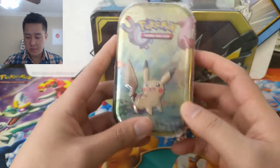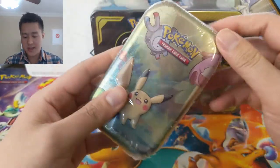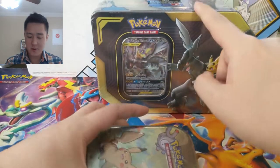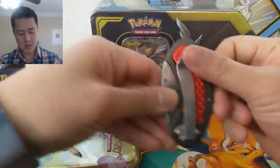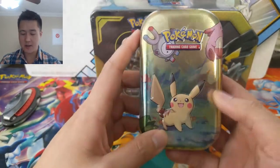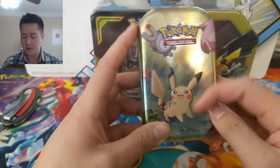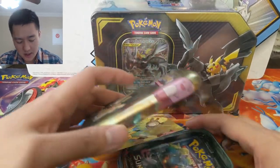Let's get into the opening! We'll start with the mini tin. I do like this one — Chansey is kind of in there, and I'm guessing the Kanto friends are Magnemite and Pikachu for the most part. Let's see what we got.